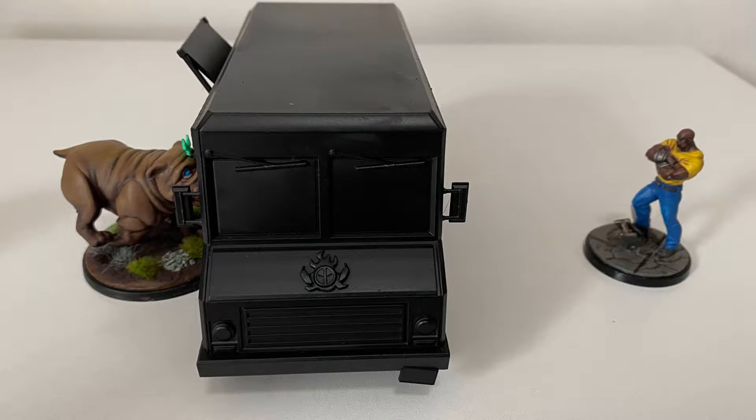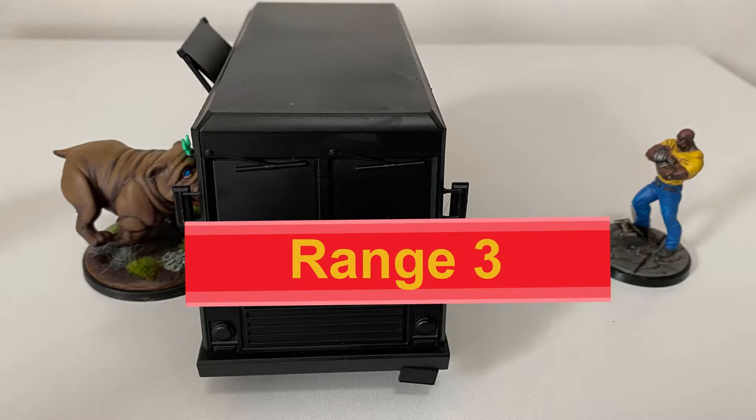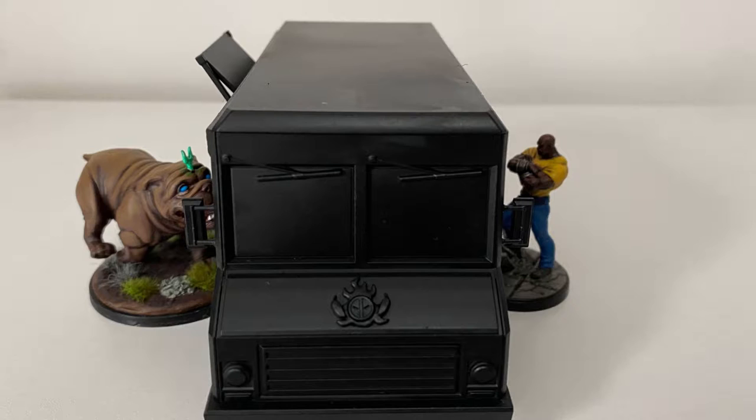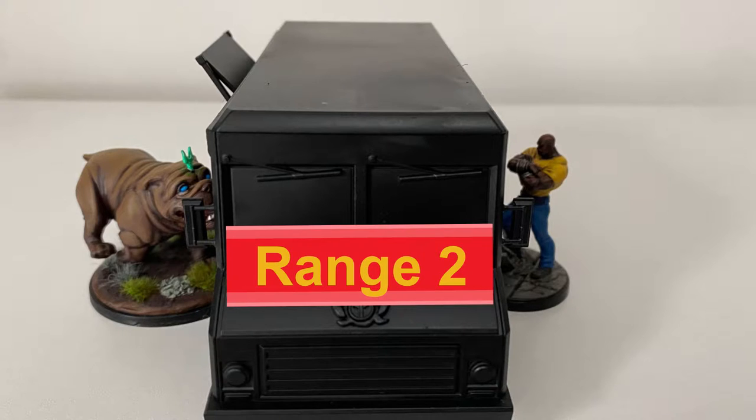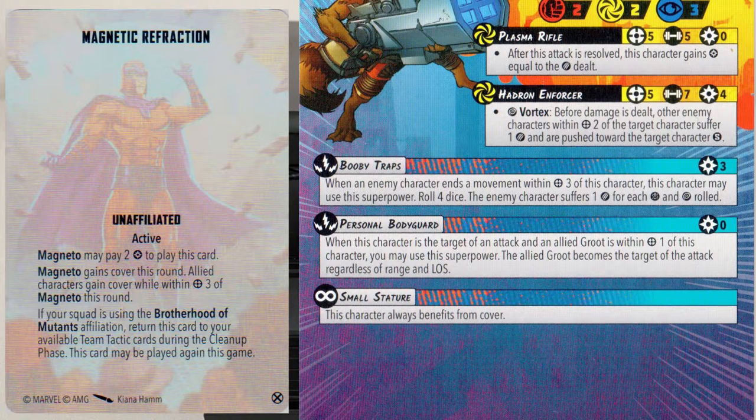Luke Cage targets Lockjaw with Sweet Christmas, a range 3 attack. We know Luke can draw line of sight to Lockjaw, and as Lockjaw is within range 1 of the taco truck he will gain cover, allowing him to modify one of his defence dice to a block. However, if Luke uses Power Man Punch and is within range 2 of Lockjaw, Lockjaw loses his cover. Exceptions include Magneto's Magnetic Refraction and Rocket's Small Stature — both state they always benefit from cover regardless of range.